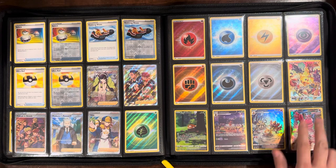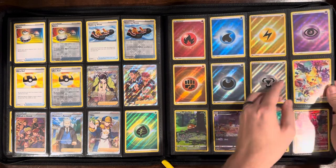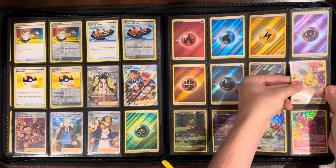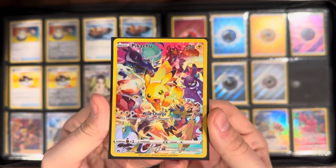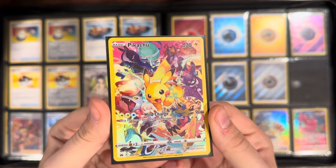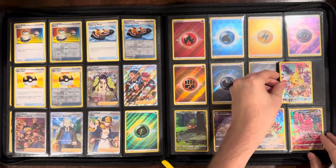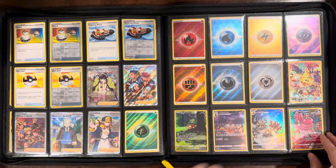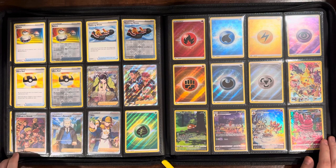As we get to the end of the set proper, it ends here with the one secret rare Pikachu, which is a very cool card. It's the end of the set before the Galarian Galleries, so it's just a pretty cool card. Not too difficult to pull either, and if you didn't pull it it's still only about 10 bucks — nothing too crazy expensive until we get into some of the Galarian Galleries.